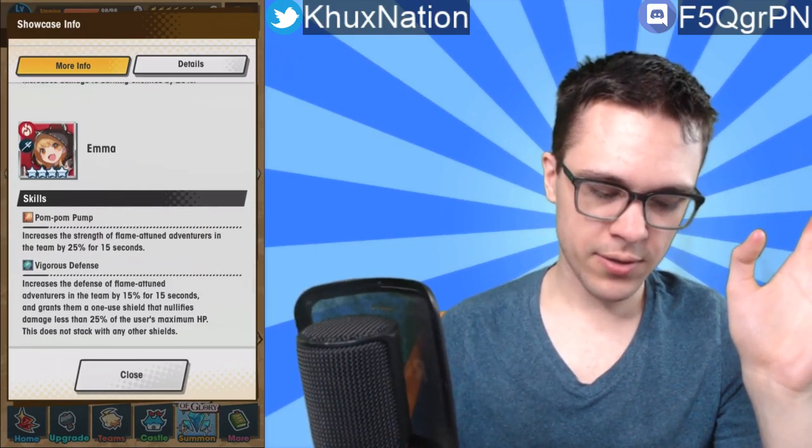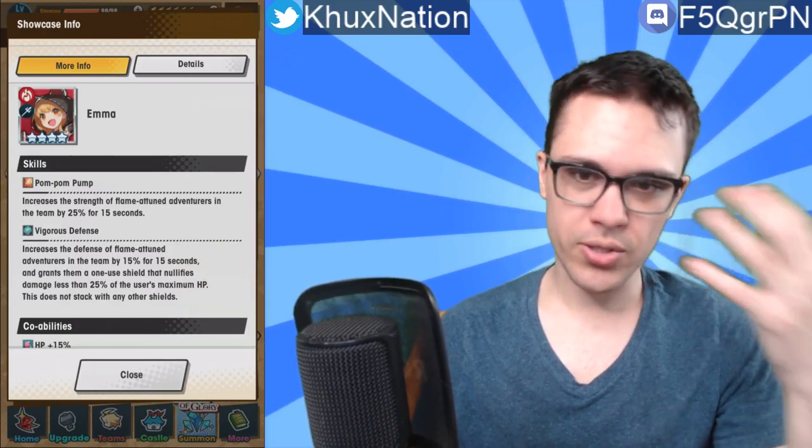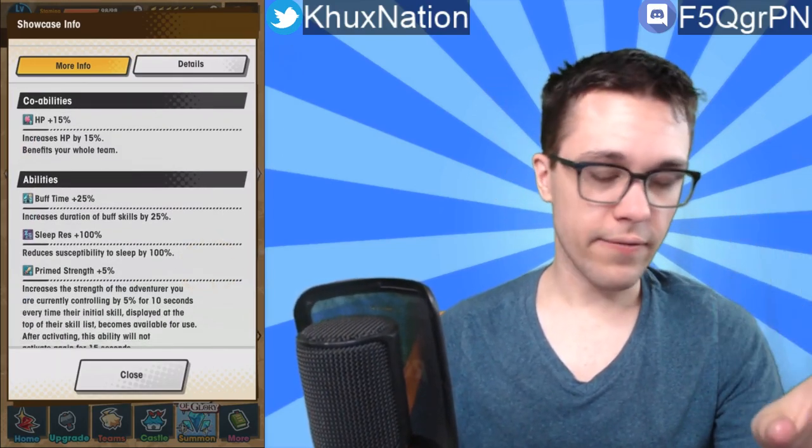Most four-star units that have really good abilities tend to only apply for themselves. So to see this many buffs provided by Emma for a four-star unit — that's absolutely insane, a little unheard of. Also worth noting is that she's a lance user, which is completely uncharacteristic since most typical lance users don't tend to have this much supporting ability. Emma's a really good four-star unit if you happen to obtain her and you don't have that many five-star units as of right now, so definitely worth keeping in mind.